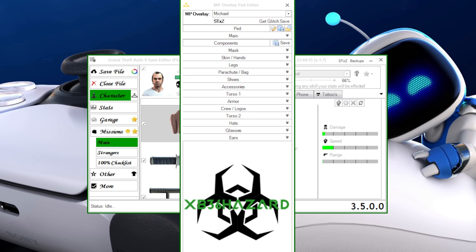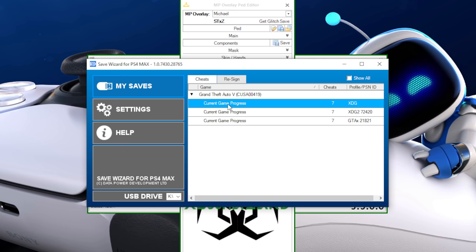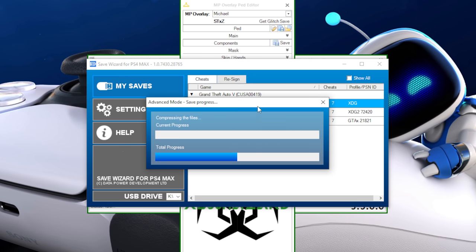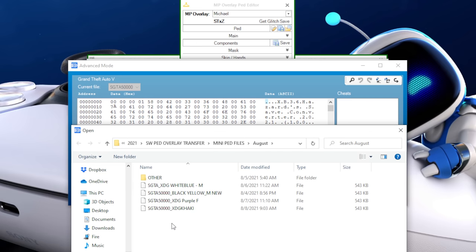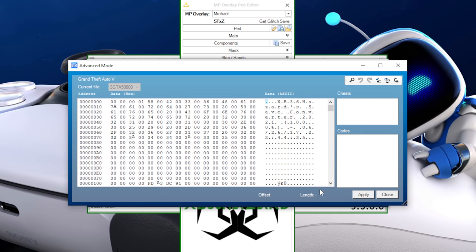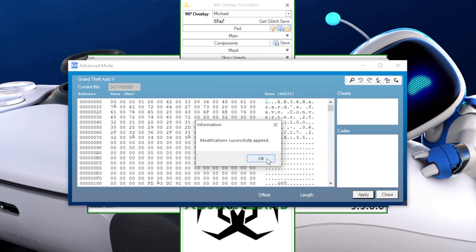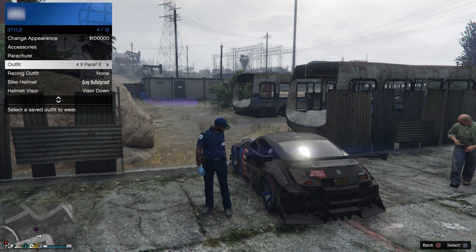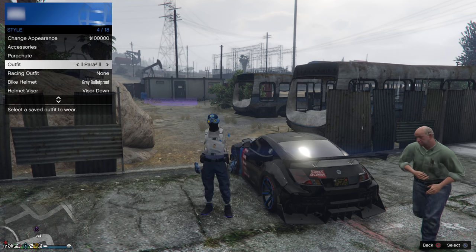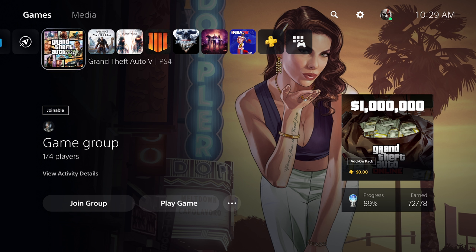Now let's import the outfit file to Save Wizard. Before you get started, make sure you are wearing a standard outfit or an outfit you don't want, because you might lose the outfit you're wearing when doing this glitch. Let's go ahead and load the file on our console.